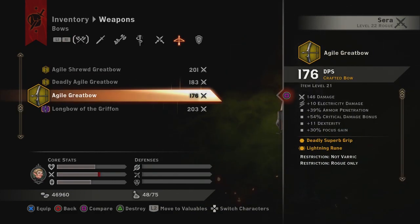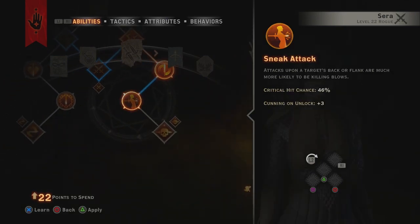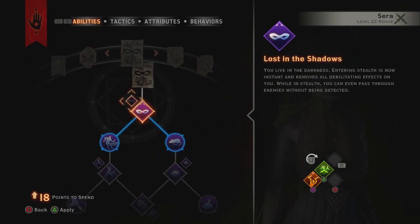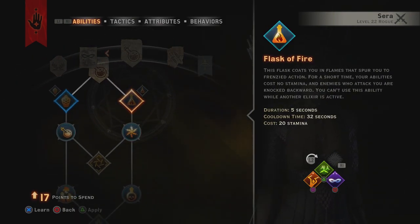So we've got a Sera set up. Now the skill I want to be using here is Sneak Attack. We've already set it up for high critical damage, and with Sneak Attack, when you go behind a dragon you've got a much higher chance of a critical hit.